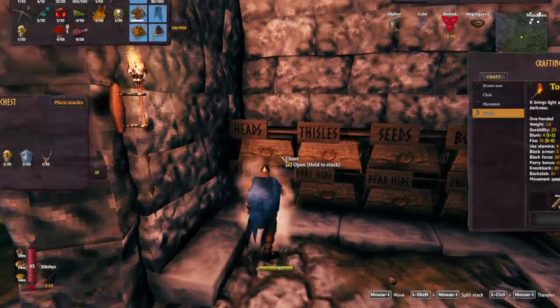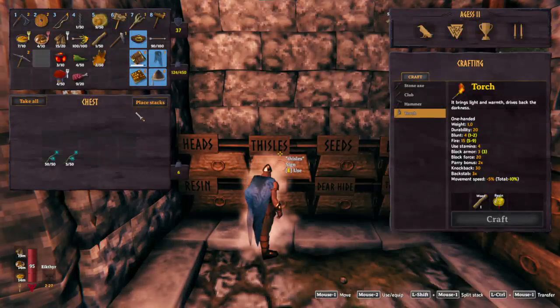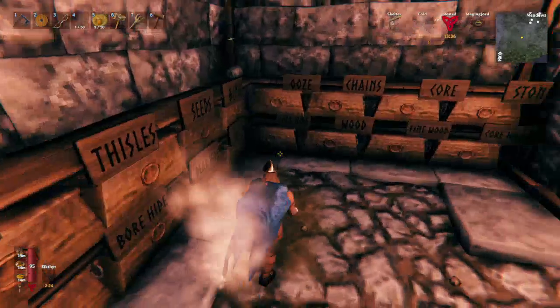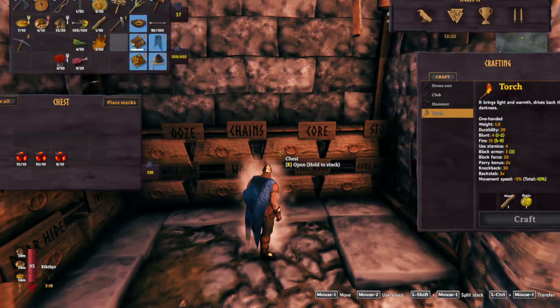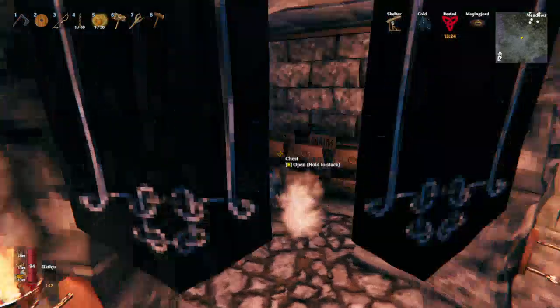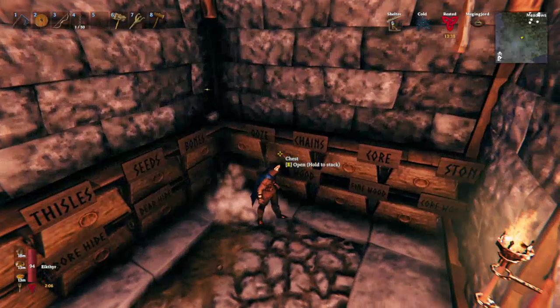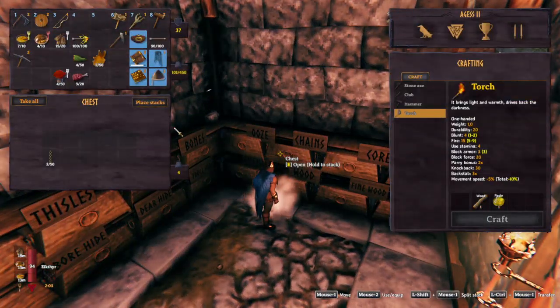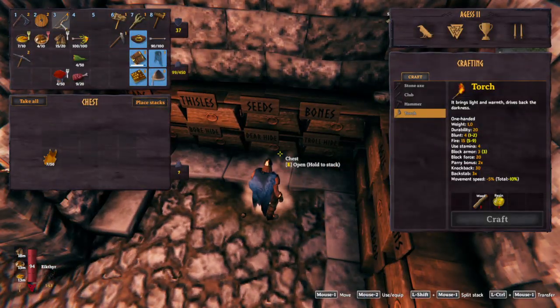Oh my resin stores are full. We've got heads, which are technically trophies. We have thistles. We have cores - we've got plenty of cores now. We've got normal wood. We've got the oozes. I think there should be one for chains - yes, there's one for chains too. Then we've got the deer hide.